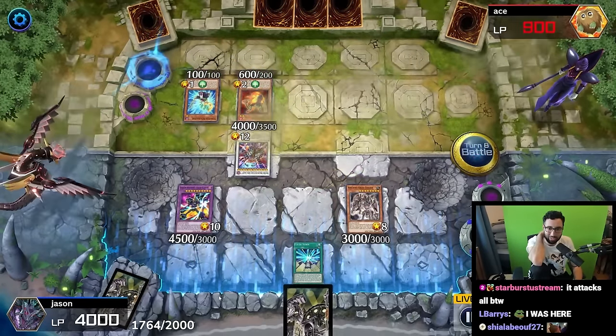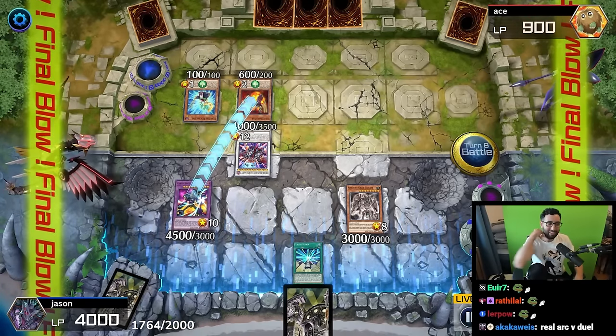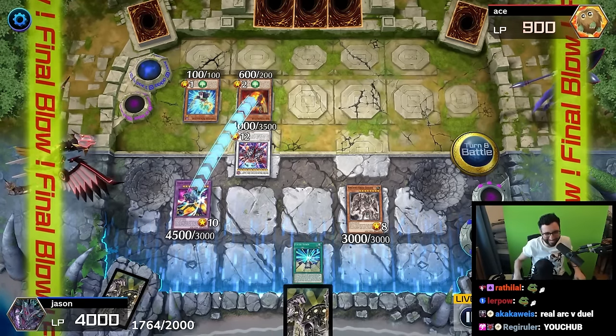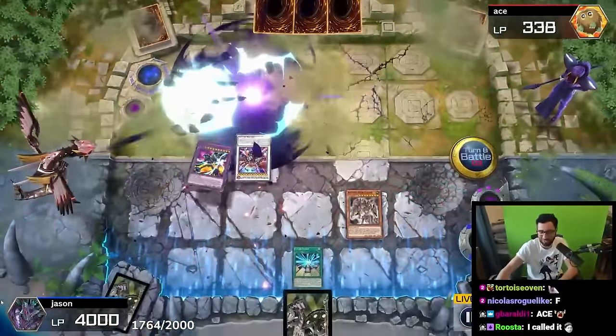If only we just didn't summon all these random low-level monsters for no reason. Jason - he actually drew Overload Fusion! He actually drew Overload Fusion!